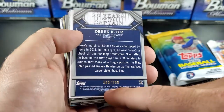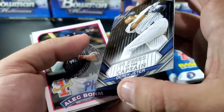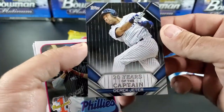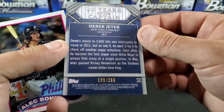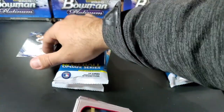Derek Jeter — that's a good one. Numbered 133 of 299. '20 Years of the Captain.' That's a good card. Pretty cool. Derek Jeter — another good player for a long, long time. Numbered 133 out of 299. So that's a good card. We'll set that one up there.